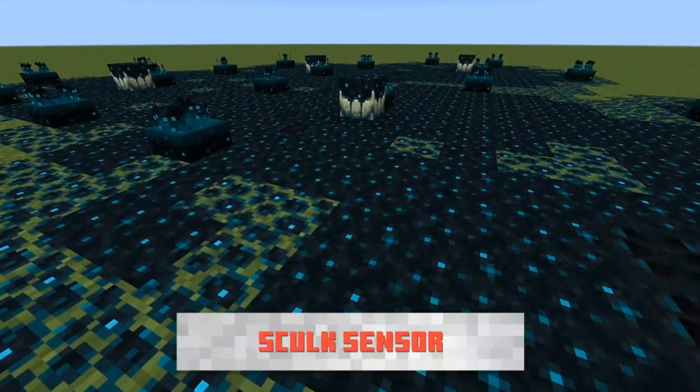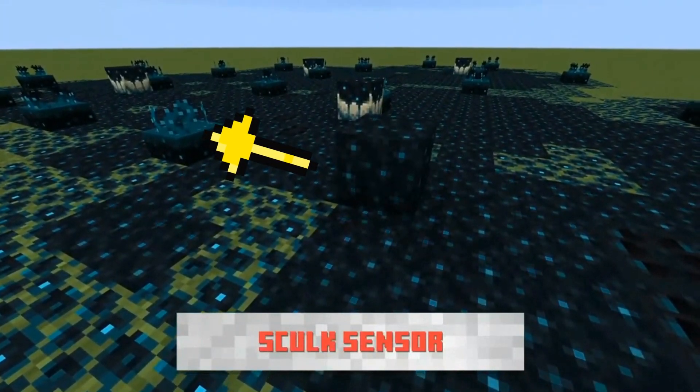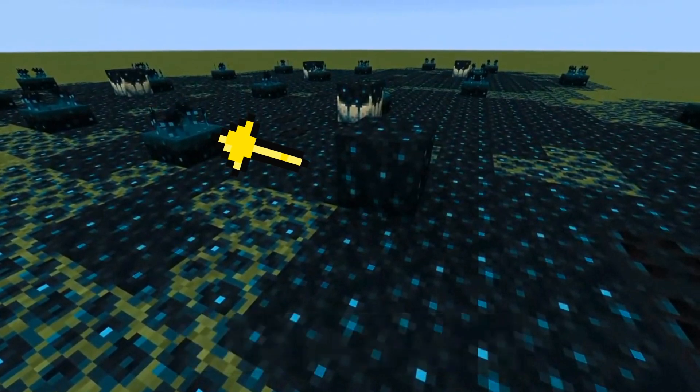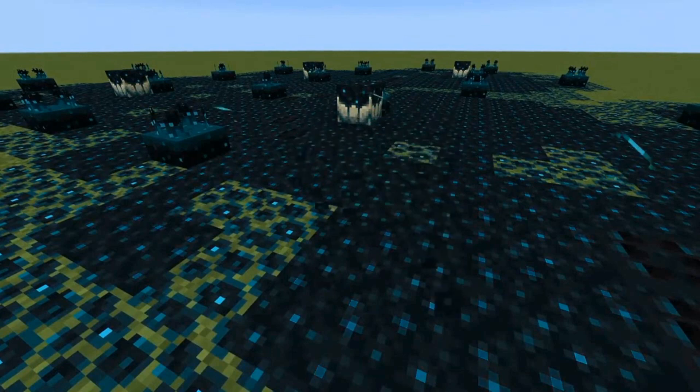Up next we have the Skulk Sensor, which is going to be the main topic for this video. It generates also in the deep dark cave biome. It can be used for wireless redstone, which we're going to take a look at, and it senses block placement, footsteps, and projectiles.